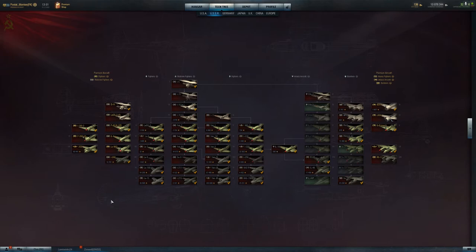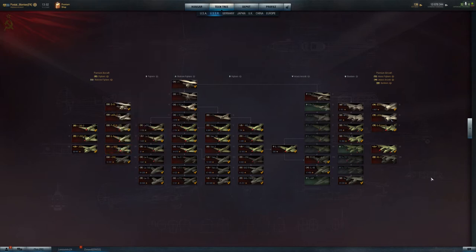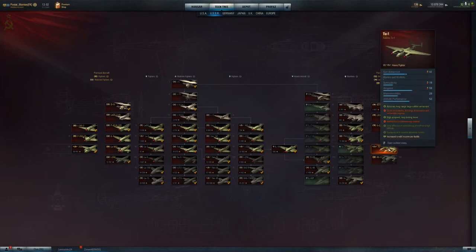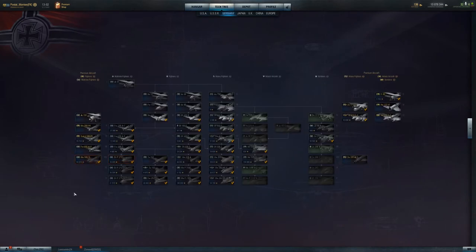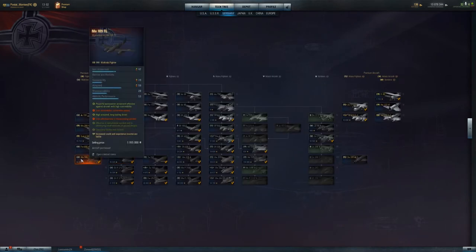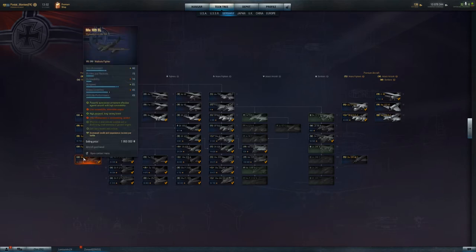I'm not saying anybody should spend if they don't want to, but if you do want these planes, now is the time to get them. The LA-9RD is very good — every time I've been up against it, it's been a great plane. The T-1 is an excellent heavy plane for sure. The 109-TL is okay but not the best — if I was going to get a tier 8 premium multi-role, I'd get the J21 first and foremost.